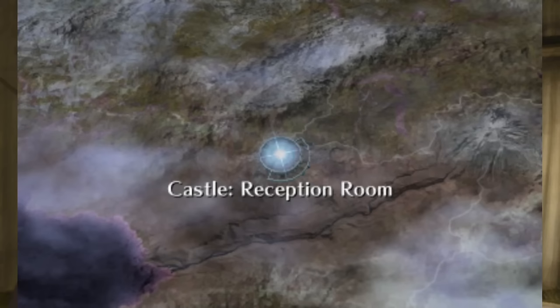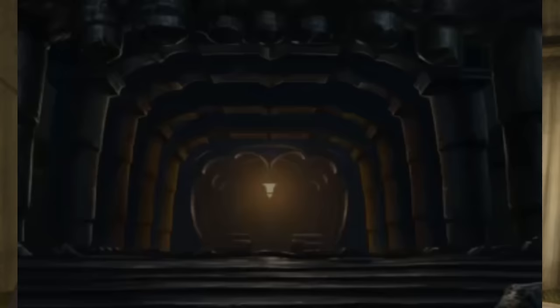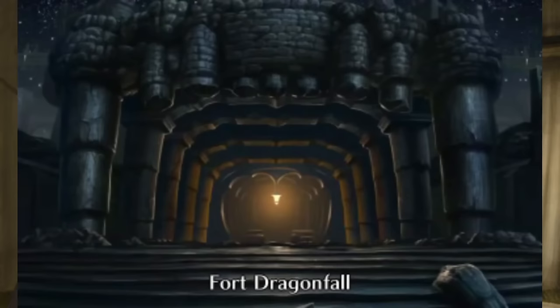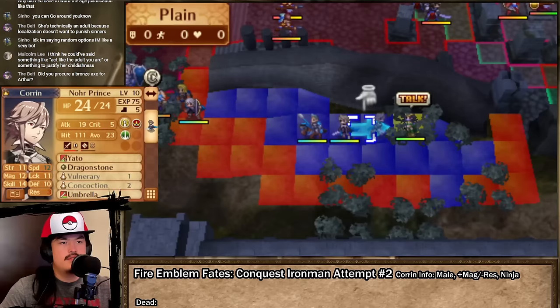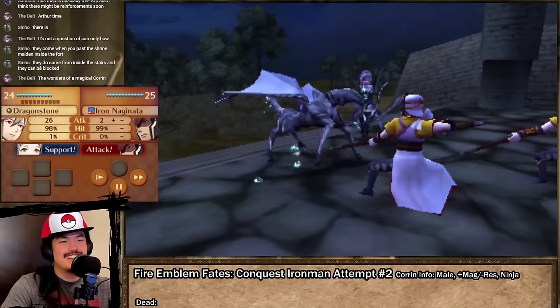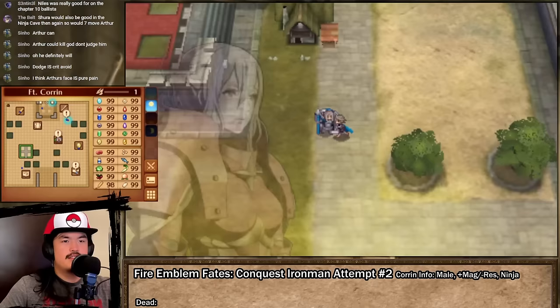Since Corrin did not suppress the Ice Tribe rebellion alone, Garin sends him off on another errand. Before he can conquer his next target, Corrin must first pass through Fort Dragonfall, named after a dragon who fell and became a fort. Along with a sassy lost child, Azura is here but is trapped on the right side of the map and must avoid enemy detection or they'll rip her to shreds. Meanwhile, the rest of my army infiltrates the fort. Courtesy of Felicia's support and his magic boon, Corrin can actually one-shot most of the opposition with the dragonstone.